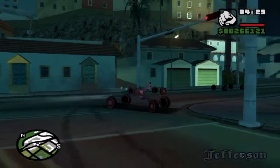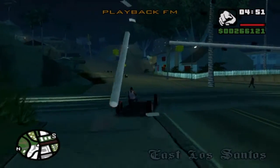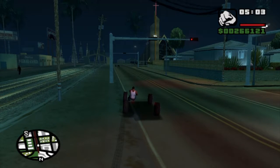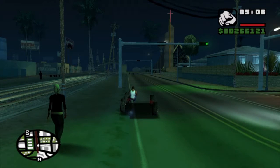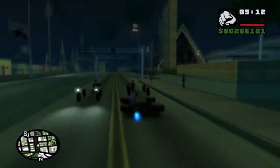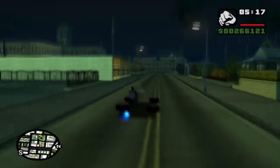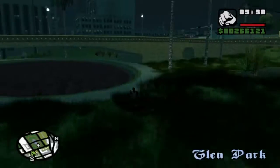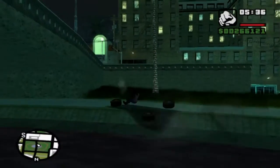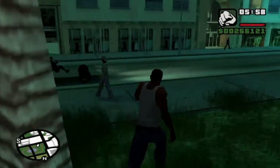I found one that says drive on water. The code is R1, R2, circle, R1, L2, square, R1, R2. What happened to my tires? There's a lake over here so we'll test it out — oh, they're supposed to be like hover wheels! That's so cool. I can now drive on water!